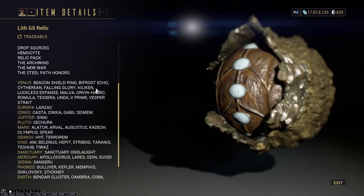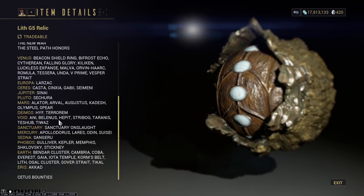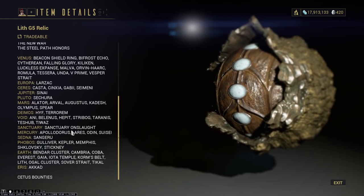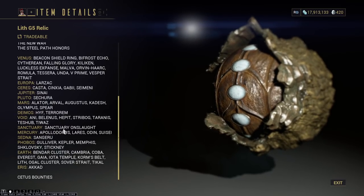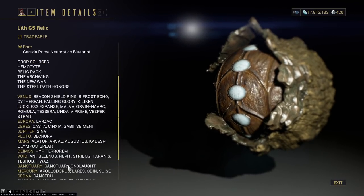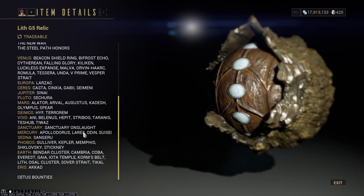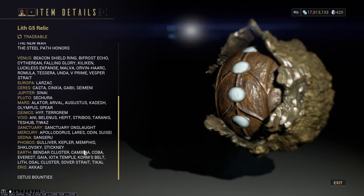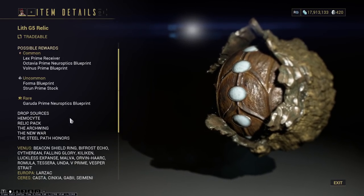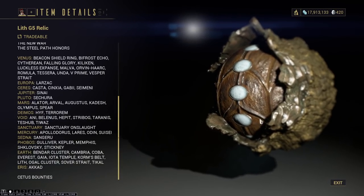Starting with Lith G5 — this is dropped in a very large amount of locations. I myself always like running random void missions to get it, like the fast void captures — those are always a favorite. Running Sanctuary Onslaught missions are also pretty good. Cetus Bounties are also good if you have those up, and they can drop from really anything: Hemocyte, Relic Pack, Archwing, New War, everywhere. Running lower level missions, you'll luckily pick up a ton of these.